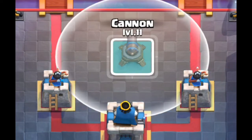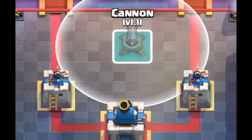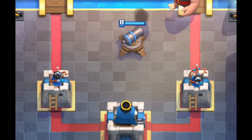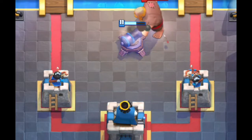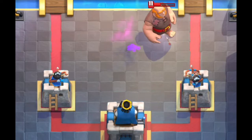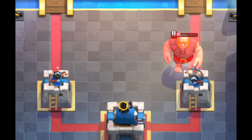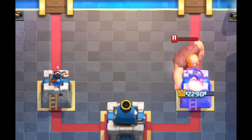In the third placement, the cannon is placed 2 tiles from the princess tower and 5 tiles from the king tower. This placement does not prevent the giant from getting hits on the princess tower, but it is a good placement for avoiding fireball predictions. On the downside, the cannon is now open to being hit by long-range troops from the other side of the river. The giant gets 3 hits on the princess tower.